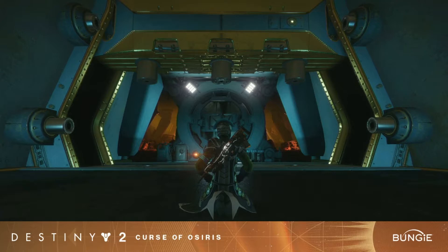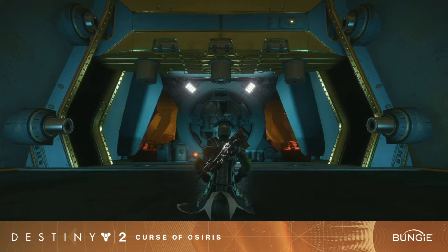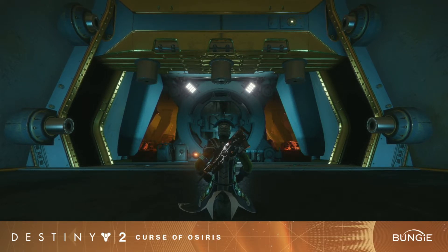Another thing about the OG raid — the original Leviathan raid — the old weapons and armor you get from it will help bring your power up to 335, as well as any weapons and armor you earn in the raid lair and other activities as well.